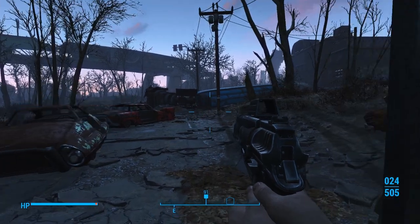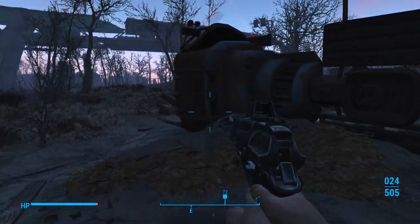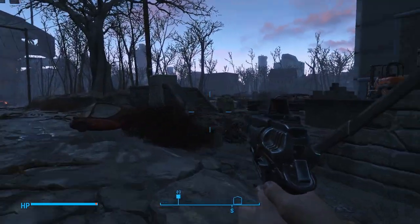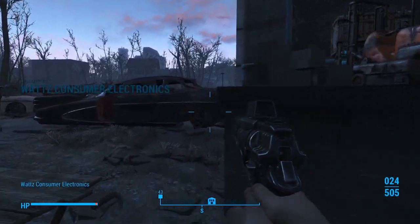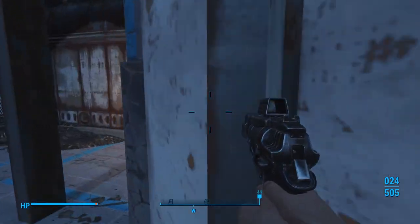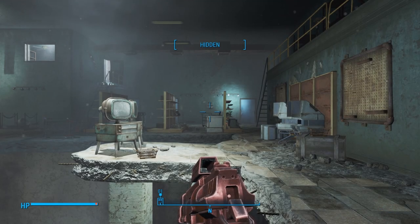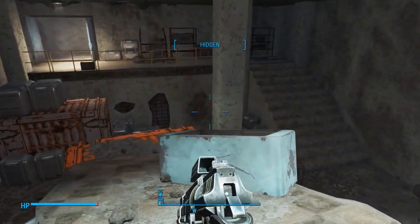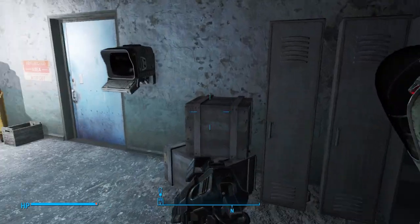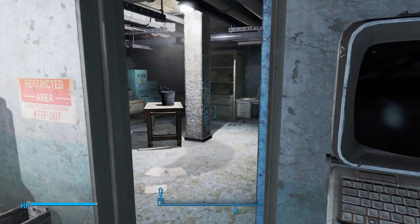Let's go to the Watts Consumer Electronics first — I think it's Electric Consumer, I'm not sure. I know he just said it but I wasn't paying attention. We're going to be going over there in just a minute. Alright, Watts Consumer Electronics. Let's go inside the door. We're going to grab a Total Hack magazine in here. I'm not going to worry about looting too much, just because this is a side character. Let's go into this terminal — that'll open up the door.